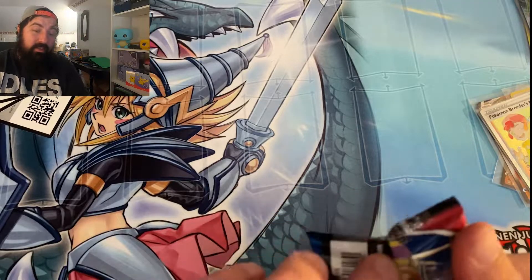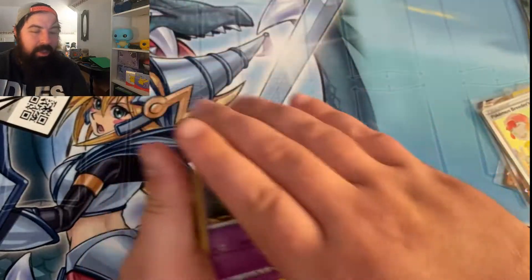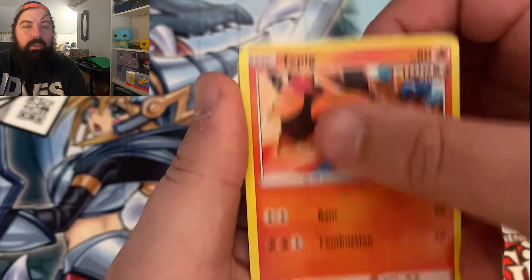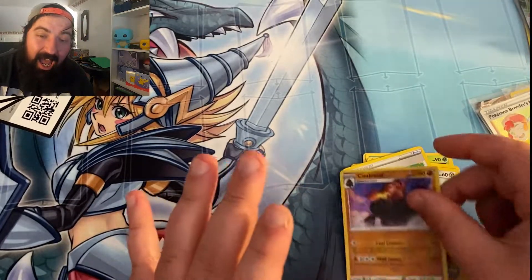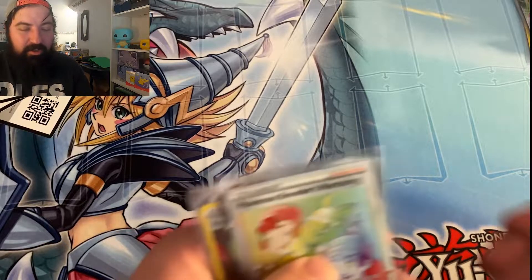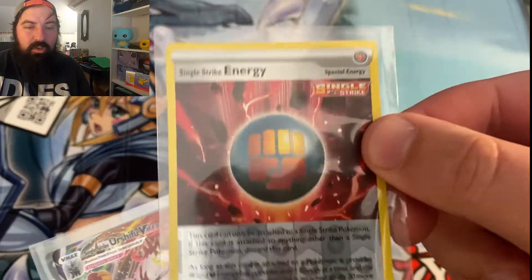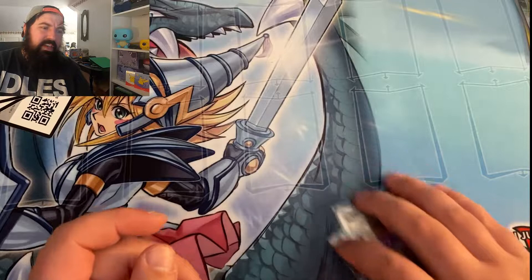We're going to end it off big time here — this is where the Tyranitar is, locked in this bag. We ripped it open. It's a white code card too! Balltoy, Balltoy, a pig, Bronzor, Tool Jammer, and a Colossal V! We got one of each. Almost bent it in half. Let's go look and see what we got here today. We got our rainbow rare Pokemon Breeder's Nurturing, Colossal V, Tyranitar V, single strike energy, the reverse, the V, and the V-max Urshifu — and they got decks coming out of these I think, not too long from now.